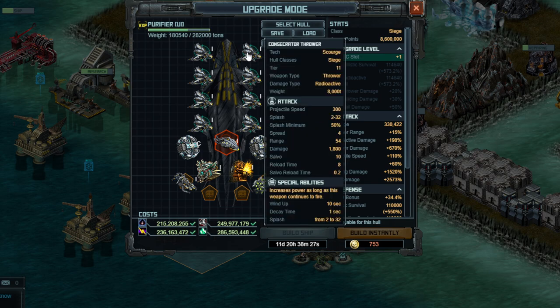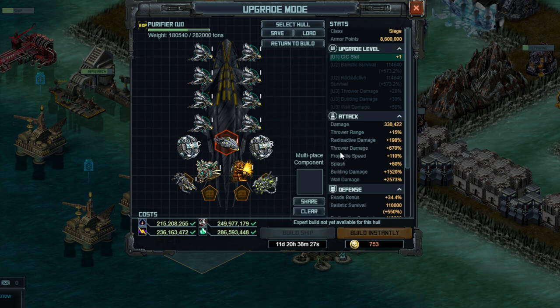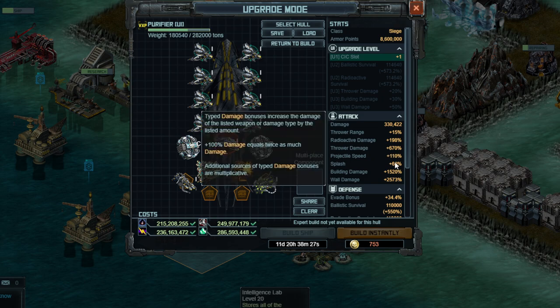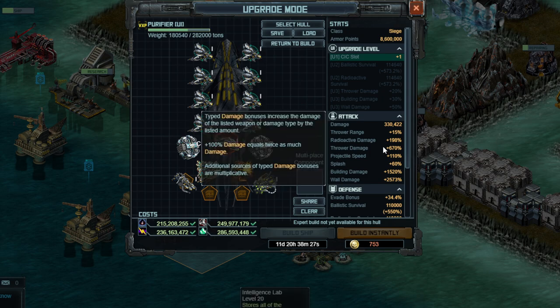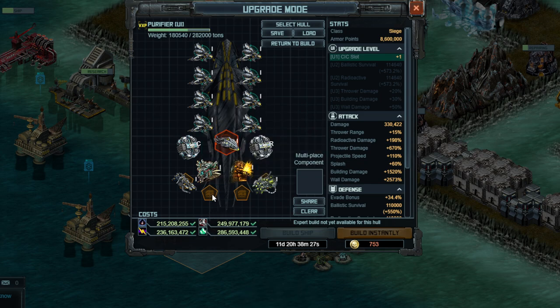Speaking of which, you'll notice the damage on these weapons is really low, but the hull has an insane thrower damage boost of 7.7 times — that's where that comes from. You increase the building damage by a ton. This is just to prevent you from trying to use launchers, because those can shoot over mountains, and KickSide does have mountains in the VXP target that we saw.